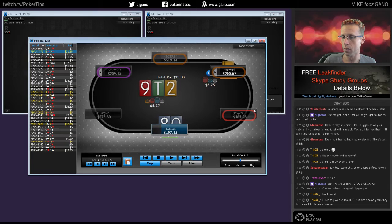Orange by the way means average reg, red means good reg. King-queen might bet here with two overs and a gut shot — I could do that for sure. King-queen is a good bet with backdoor flush draw. So when we check-raise, he folds a hand that's got tons of equity versus us. That's one important reason.